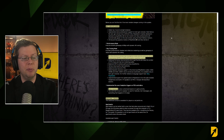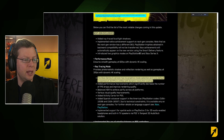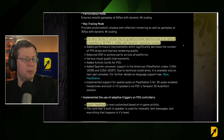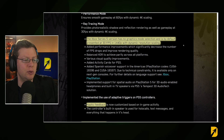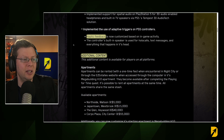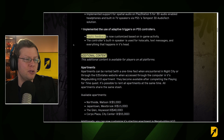The Series S version has no graphics mode selections and is by default presented at 30 fps in 1440p with dynamic resolution scaling. The haptic feedback on controllers is customized based on in-game activity, and the controller's built-in speaker is used for holo calls, text messages, and everything that happens in V's head.